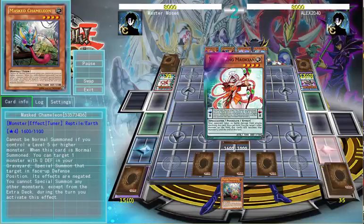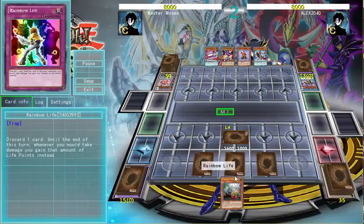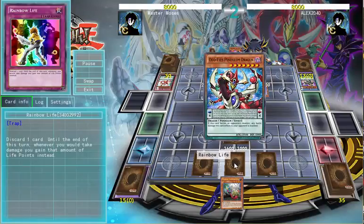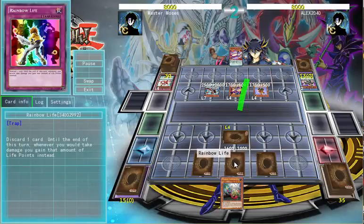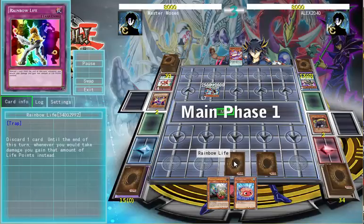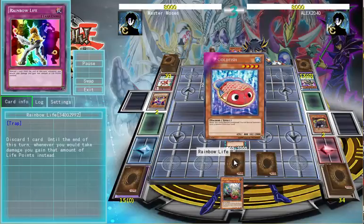So first things first, I'm setting up a large part of the strategy that revolves around this card, Rainbow Life. Now, Rainbow Life — if you're not familiar — it's not a super popular card anymore. It allows you to discard a card, and any time you take damage, you gain that amount for that turn only.